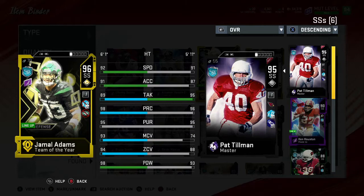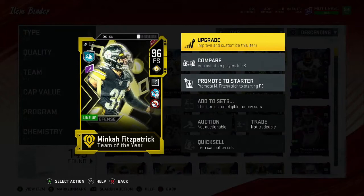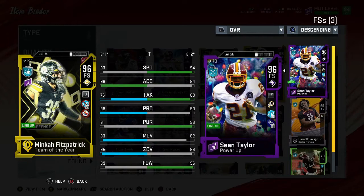He comes in with 89 tackle, 98 play recognition, 93 man coverage, 94 zone, 98 hit power — absolutely goes crazy. He does the most damage in this video. Minka Fitzpatrick — I'll get that gameplay out to you soon — but here's what Minka looks like on my team: an absolute dog. 99 play recognition, 93 man, 95 zone, 89 hit power, 76 tackle. That's how he compares to Sean Taylor.